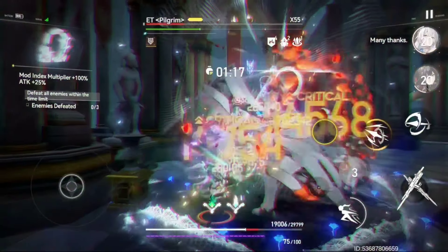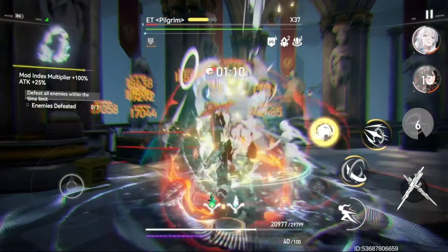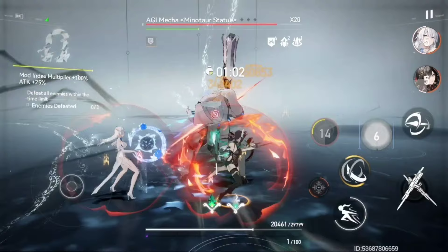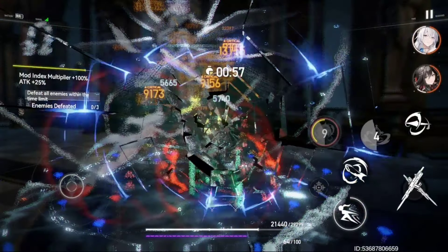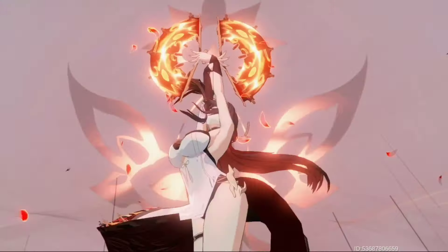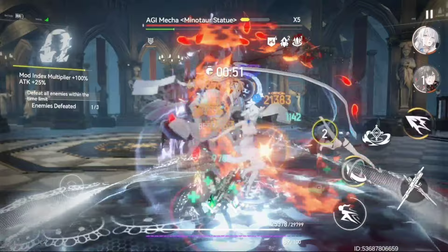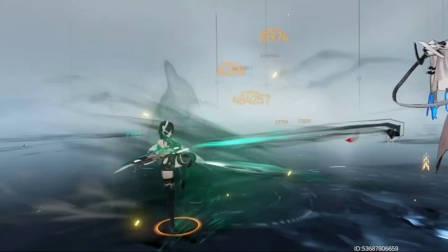It would have been really nice if the signature functor allowed you to do maximum dodges. Now, this might be a hot take, but I think I like Ying Jiao's ultimate base without the skill chain — don't get me wrong, the skill chain is fantastic, but there's something powerful about the stomp. It kind of plays into Ying Jiao's personality — the stomp and then the barrage. It just feels impactful.